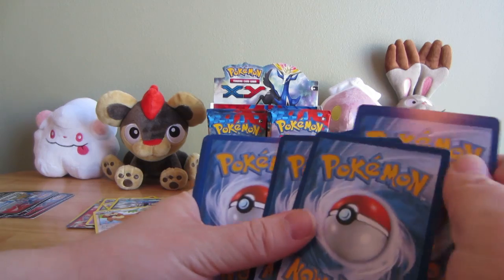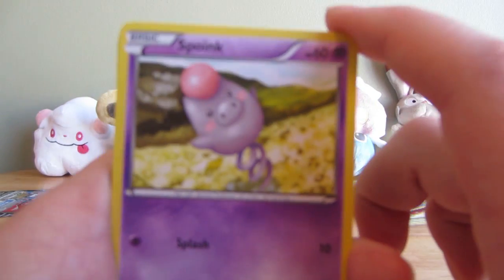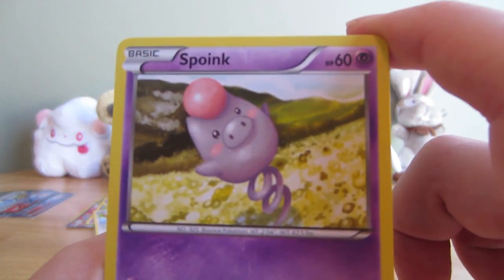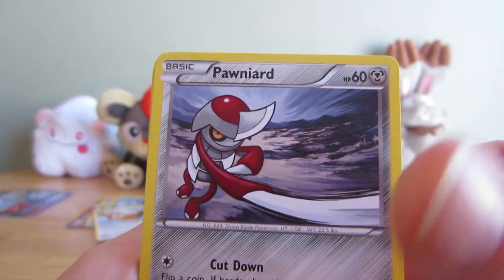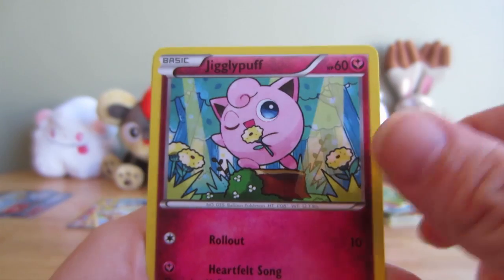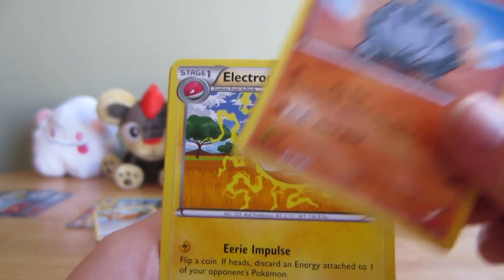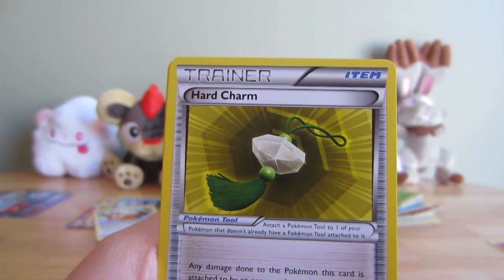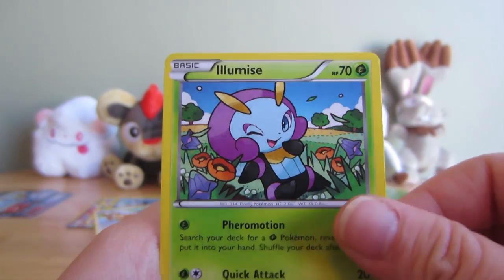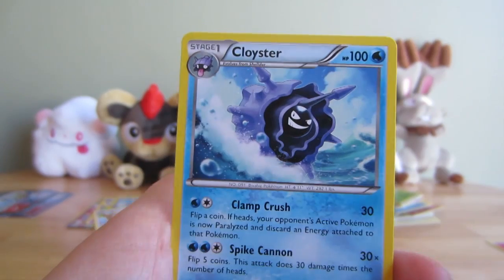I like how that Fairy Energy is just hanging out by itself over there on the table. Spoink - I get the first one out of this box. Pawniard, Jigglypuff - the cutest Jigglypuff in existence, with a dandelion microphone. That's so pro. Fennekin, Rhyhorn, Electrode, Hard Charm, Illumise, Reverse Professor's Letter, and Clawitzer Rare.